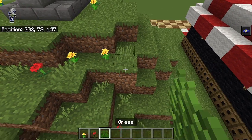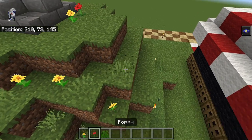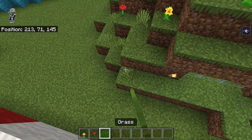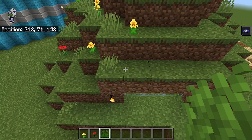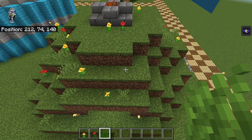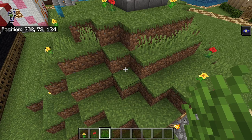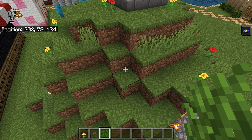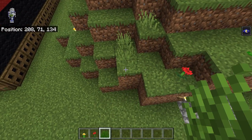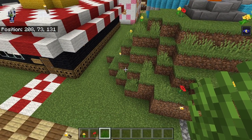And then grass right here, yellow flower. And then over here, we're going to grass right there, right there. We're going to leave a gap of one, dandelion, and then grass. And then there's going to be two right here. Let's go back kind of over to the front here. Poppy here, grass right here, grass right there, and then one, two there, one and one there, and that's basically good for the build.